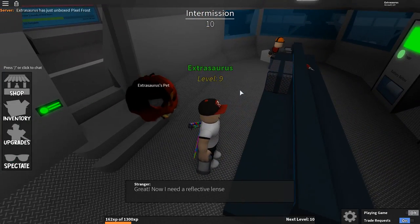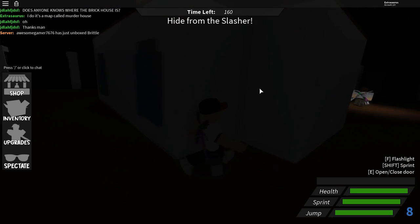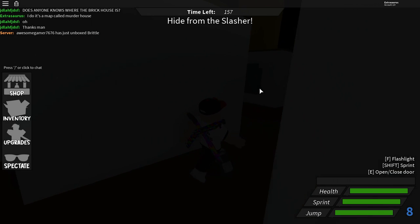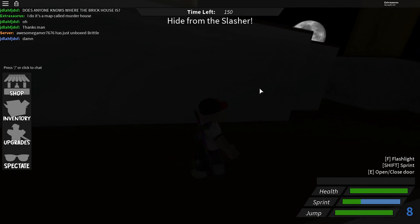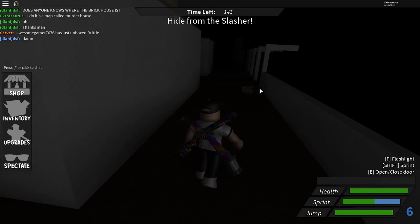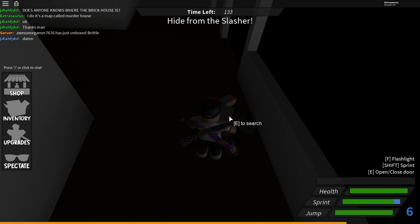Next he'll ask you to find glasses from a corpse. For this I had to go back into a full server because just playing with two people doesn't give you enough time to loot a body. Play any game of hunted as the survivor, wait for someone to die, avoid the killer, walk back to the corpse, and hold E on it. There's a bar at the bottom — when it's full you can get the glasses.